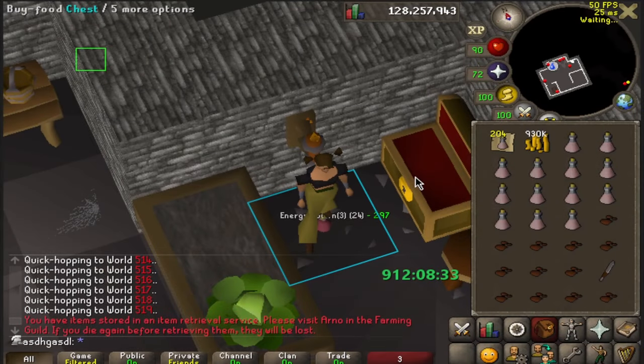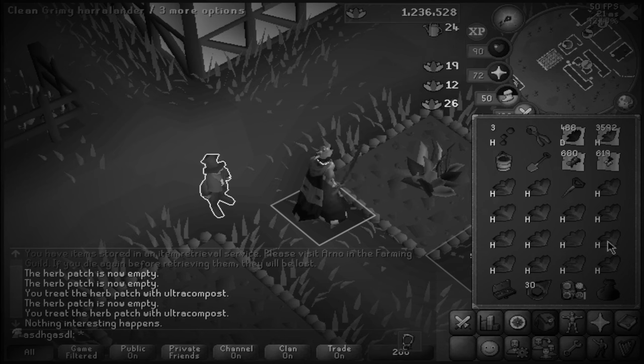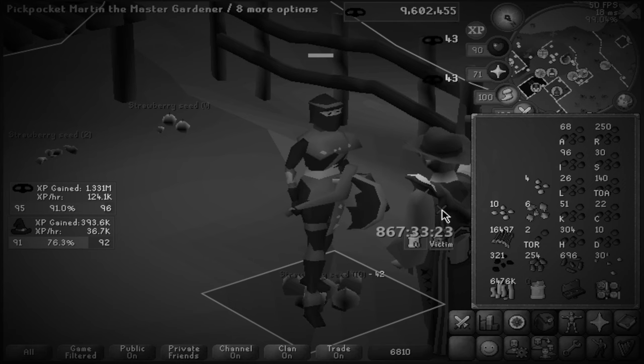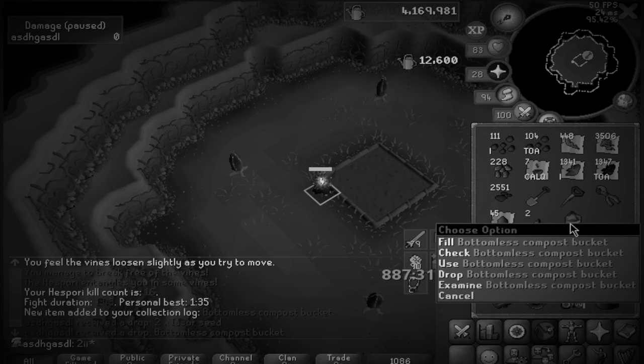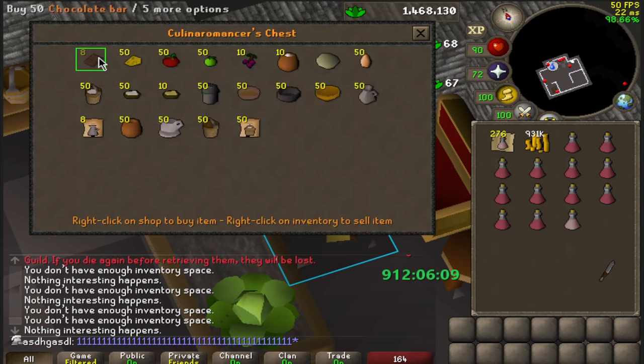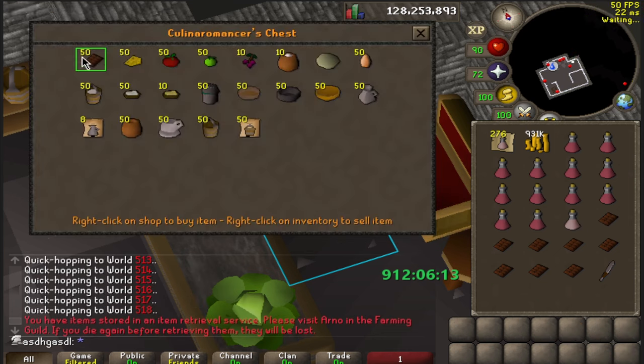Alright boys and girls, welcome back to the UAM speedrun where I try to max this account in less than 2000 hours. Last video I pretty much didn't do anything other than farm runs and stealing from Martin. I also managed to get my bottomless bucket from Hespori quite early on, so we made some pretty good gains last video. But in this video the gains are going to be kind of crazy — maybe a little bit insane even. I can't believe how lucky I got with the timing of a very small and random update. But more on that later in the video.